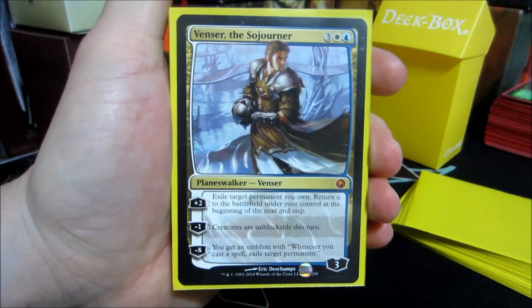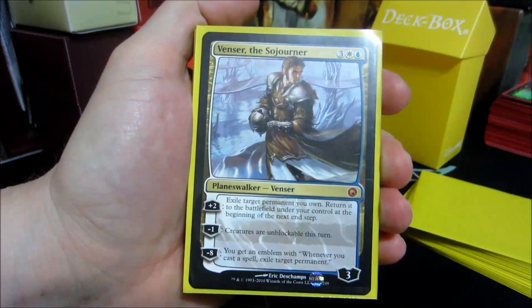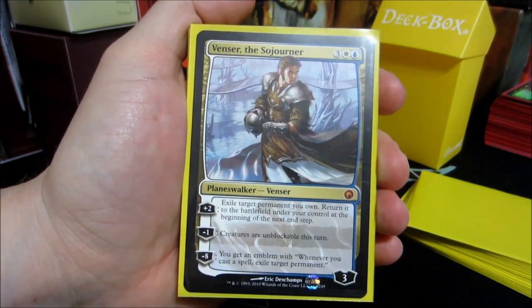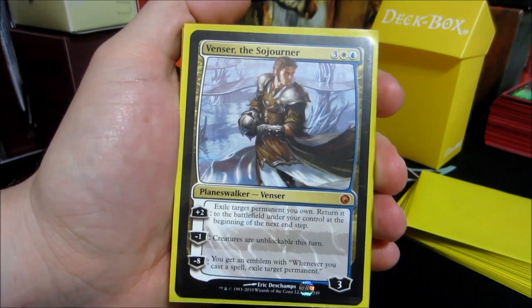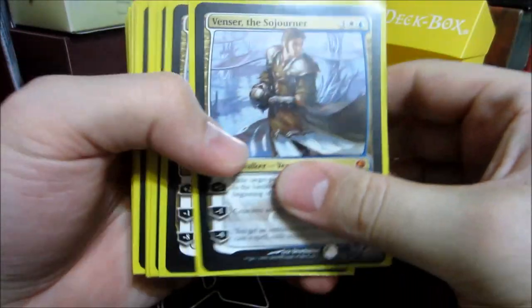So basically, this deck starts off with Venser. Exile target permanent, it will return to the battlefield under your control at the beginning of the next end step for plus two. Creatures are unblockable for a minus one, and then minus eight you get an emblem — whenever you cast a spell, exile target permanent. So this deck consists of two Vensers.